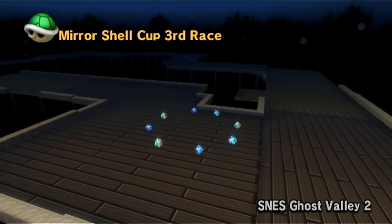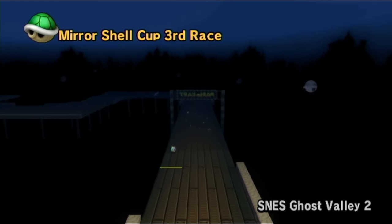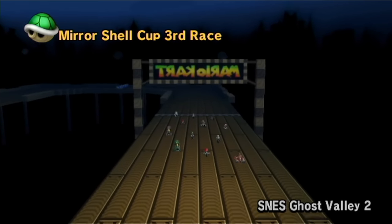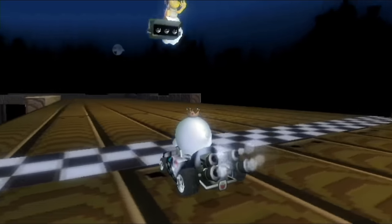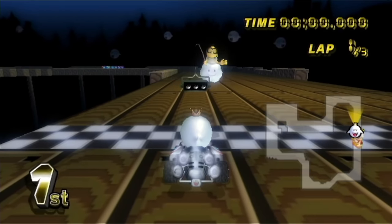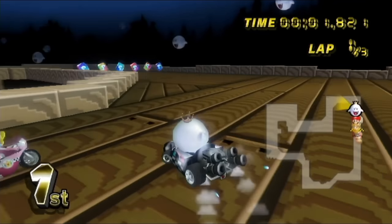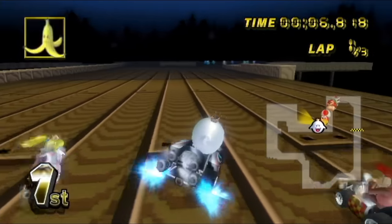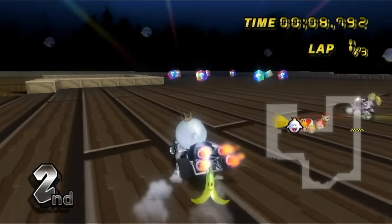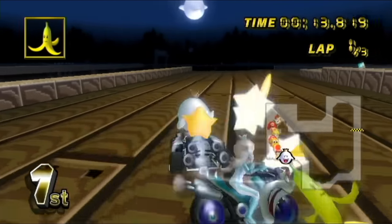Ghost Valley 2 is our next track — very fitting for our current character. This is a fun one. King Boo — you'd think he'd command all the other little Boos to just attack the other racers, but I guess when it all comes down to it, he doesn't mind playing fair. King Boo is just such a fun, unique character, because it's typically just a boss fight that shows up in only some of the Mario games — not even all of them. He's not a super common boss fight.